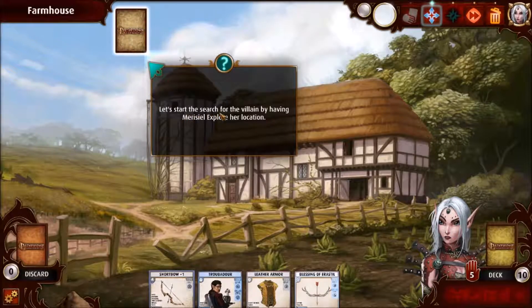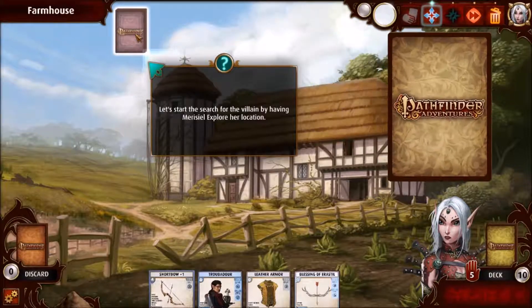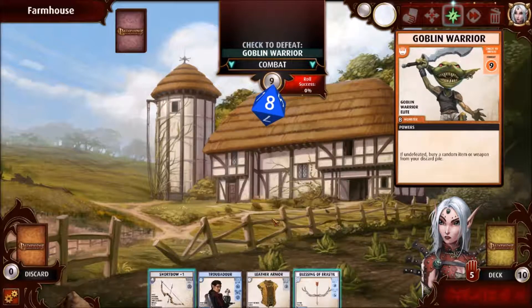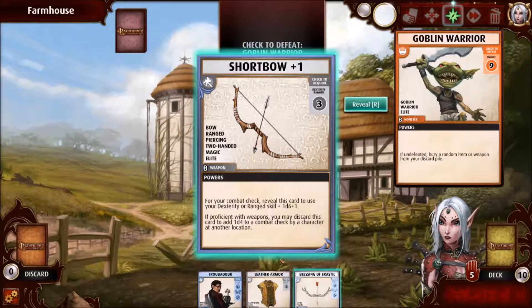Let's start the search for the villain by having Marisil explore her location. It's a Goblin Warrior — you've found a monster! Try revealing the shortbow or discarding your blessing to increase your check. You can use these cards by clicking them and choosing the action you would like to take.